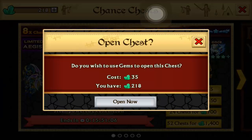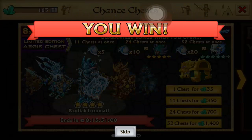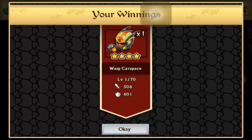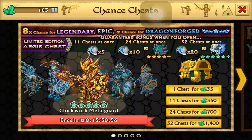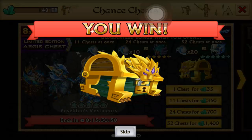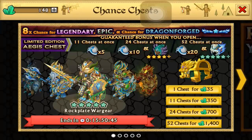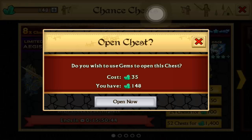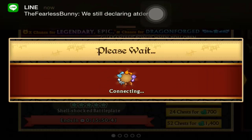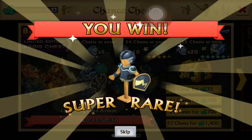The first Agus chest — we are going to be getting a legendary! Any legendaries I get I'll fuse away at the end. That is chest one of six. Here is two of six — we are going to get a legendary, sweet! Chest three of six, halfway over — super rare, okay.